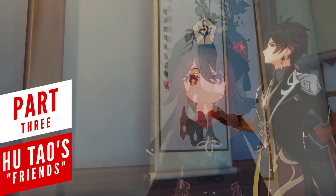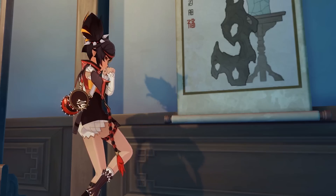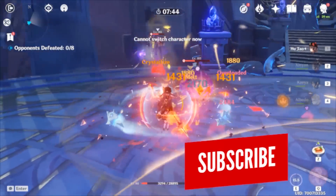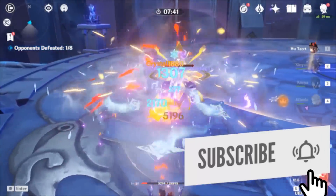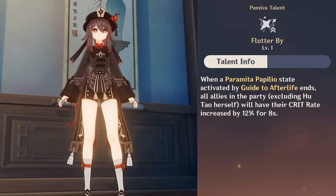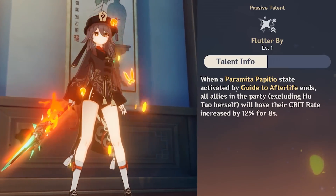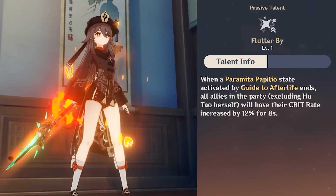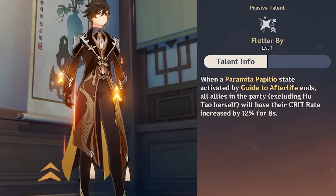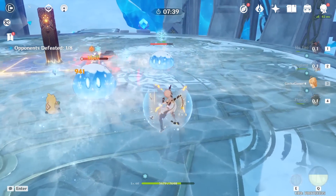When you ask about Hu Tao, Zhongli will describe her as an intolerant child, while Xinyan gets spooked by her remark that people who like to play with fire are good for funeral business. But despite what her peers think of her, you can't ignore the fact that she's going to be an insanely good addition to nearly any team composition. Part of this comes from her passive talent that provides teammates with a 12% increased critical rate right after her elemental skill ends, encouraging you to swap between teammates to take advantage of the bonus.